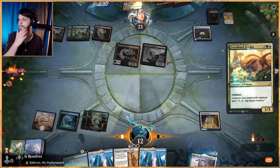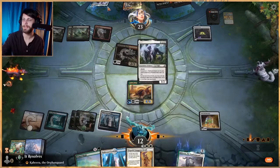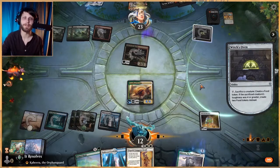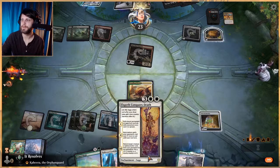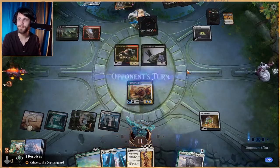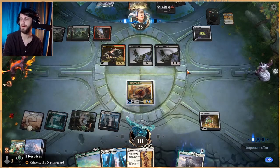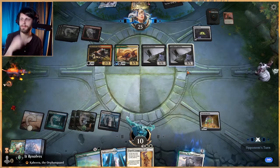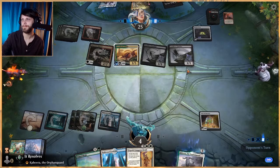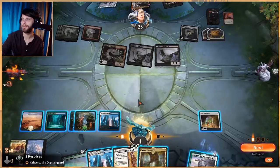We don't have anything to target with Elspeth Conqueror's yet — it has to be Converted Mana Cost three or greater and the opponent is not there yet. We know we will eventually because they have a Kroxa and a Lurrus. Oh, that's mean. I think we just die. Wow, okay — yeah, we have drawn so many lands. That was a bit of a flood.